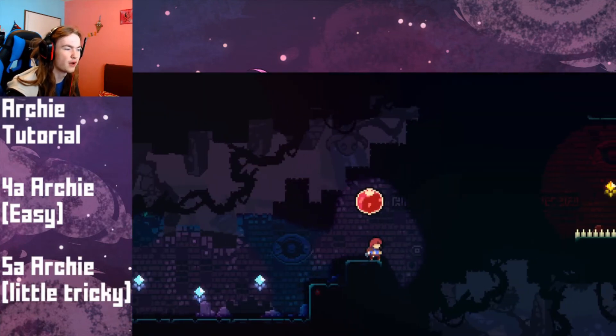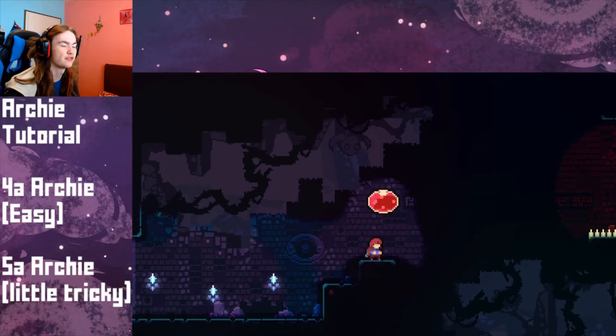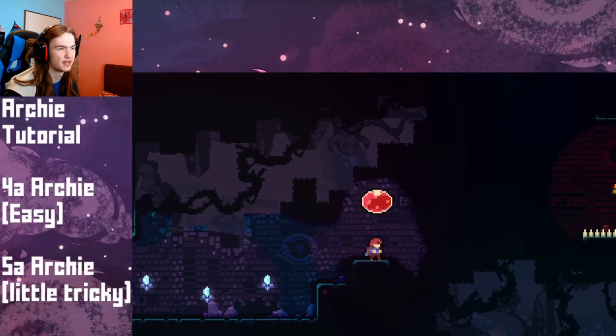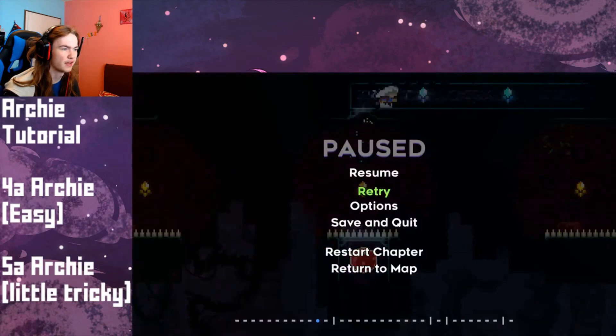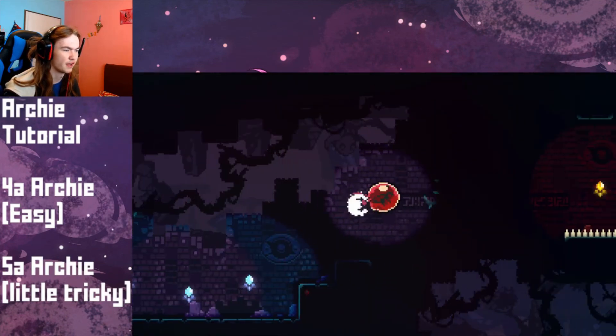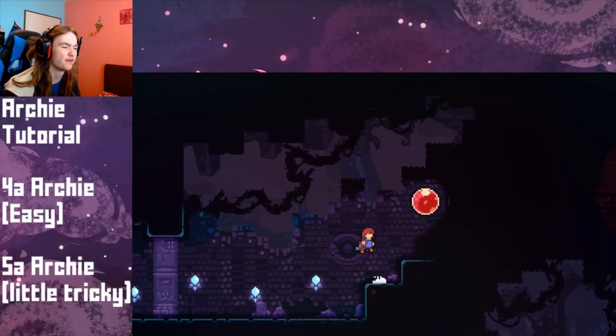A little thing about the crouch jump into the bubble: you just press down and jump into the bubble. After that you press nothing — or maybe press right, not left. Press down, jump, right, without pressing dash. I think it works also with pressing dash — yeah, it does. So that's the Archie in 5A.